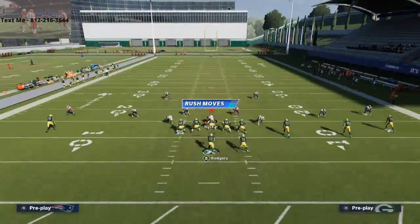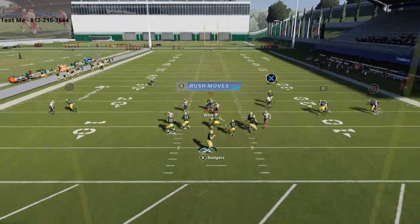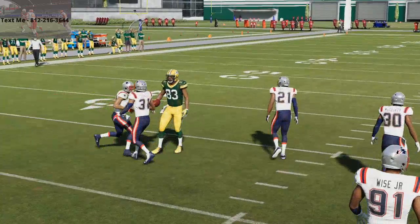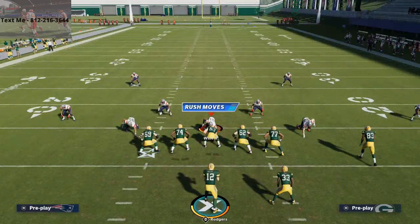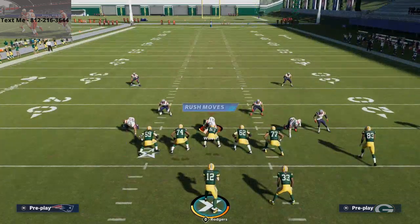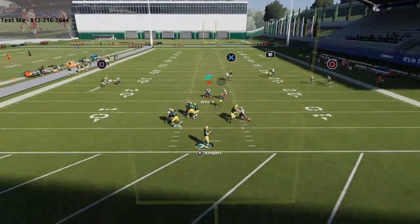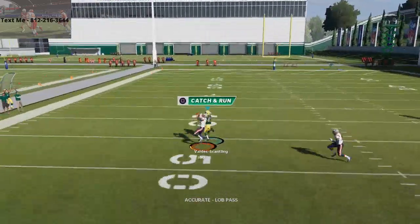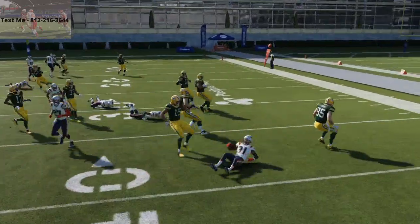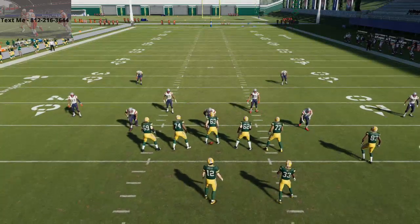Now I want to show you this against man. You see that it has about three cuts that it will take against man, and it actually beats man-to-man fairly well - it beats man-to-man even better. Especially if they're in the meta coverage where you shade coverage outside and over the top - watch this route, watch what this does. I can lob this up and click on MVS. Jonathan Jones does have 95 speed, but if I put Davante Adams there or someone with better deep route running, this route will absolutely toast man-to-man coverage.